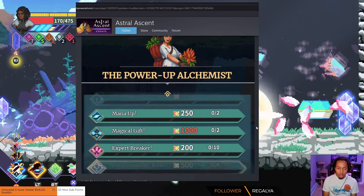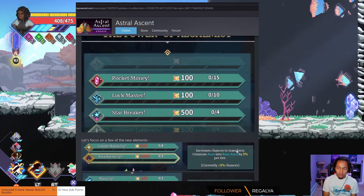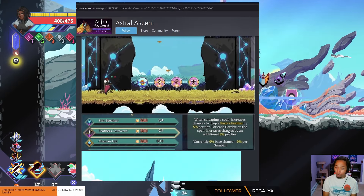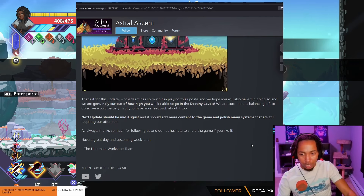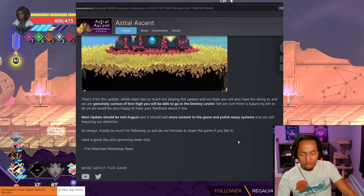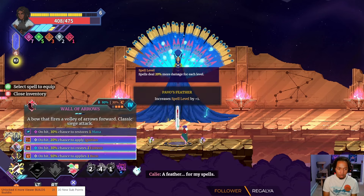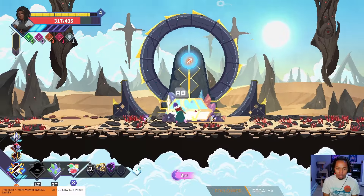This is the meta progression character — she now has more upgrades and they removed some of the old ones. I'm okay with this kind of meta progression. The stuff that's just like 'increase your health' is kind of boring, but things like spell level increase and the randomization stuff — that stuff's pretty fun. They're genuinely curious how high you'll be able to get in destiny levels. The next update should be mid-August and should add more content and polish mini systems. This is a Kickstarter game, by the way. There is just so much sauce to this game — this game is just dripping in sauce.